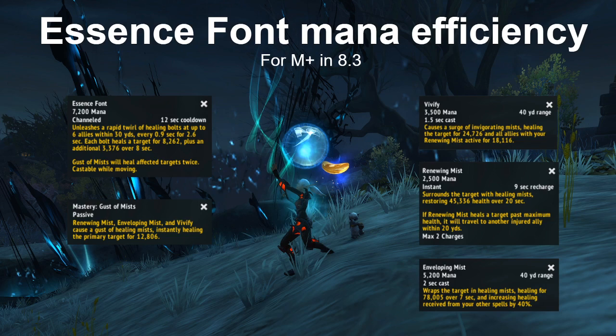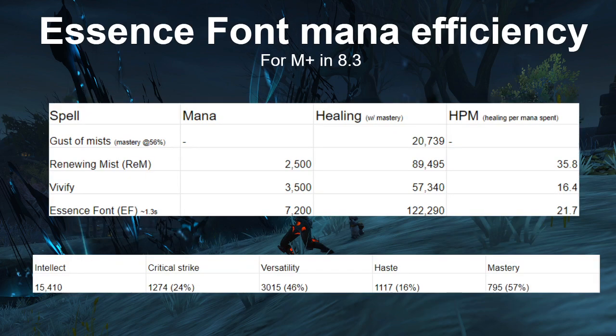Let's start looking at the efficiency of these spells. First, Gust of Mist — this procs off three different spells, so there's no mana cost listed. At my current Mastery of 56%, it does 20,739 healing. Next, Renewing Mist costs 2,500 mana. The healing is close to 90,000 and the healing per mana spent is about 36. Then Vivify — looking at just one Vivify with no Renewing Mists or Essence Font out — costs 3,500 mana.